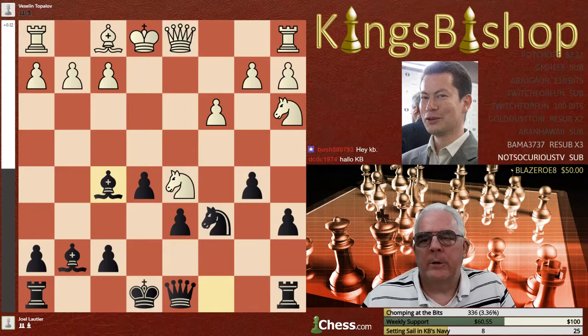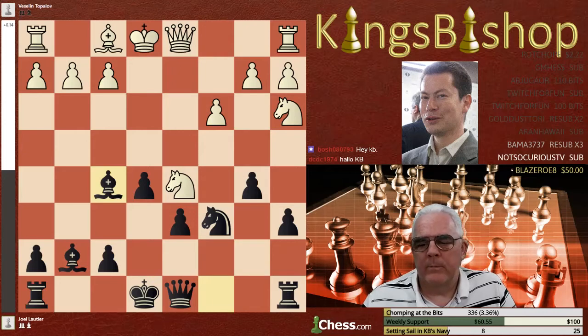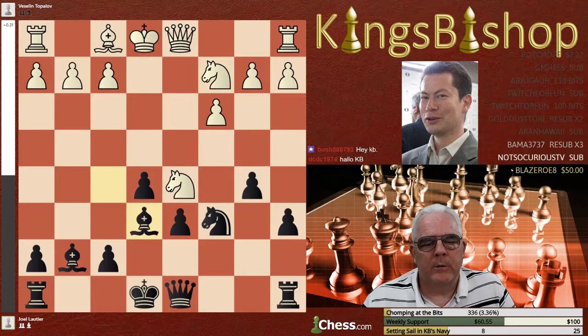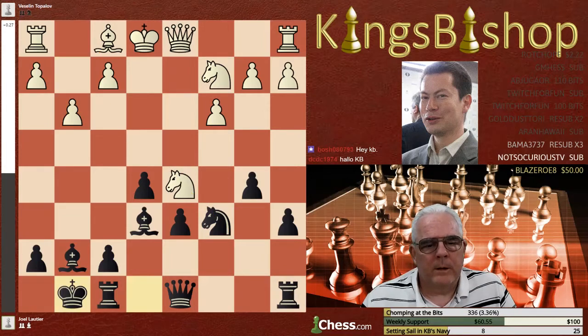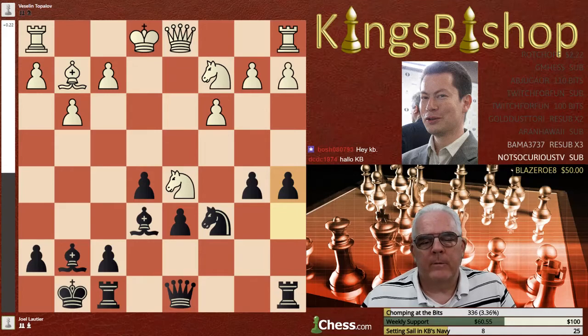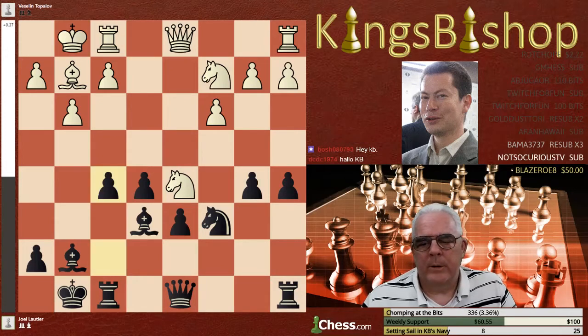Pawn takes and bishop takes. All of black's minor pieces are now out. Black's king is still in the center, and white's king is still in the center. Black is enjoying the bishop pair, while white's bishop is still in bed. Knight to C2, bishop to E6, and here comes the light-squared bishop after pawn to G3. Bishop to G2, pawn to A5, and white castles kingside.